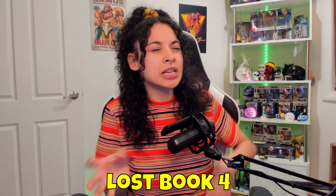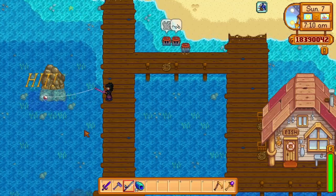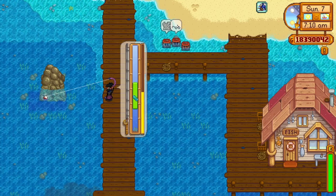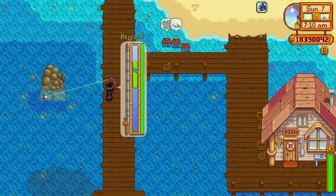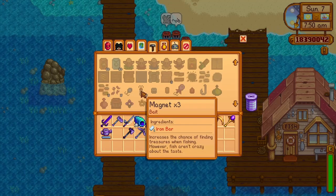Lost book number four is a theater act named The Fisherman. Act one mentions that fishing more regularly can improve your fishing skill and can eventually unlock recipes for bobbers to improve your fishing experience. Some bobbers can also be bought from Willy's shop as well if you don't have the resources to craft them.